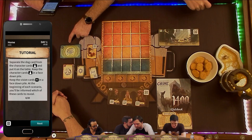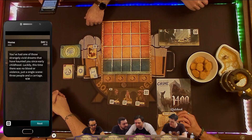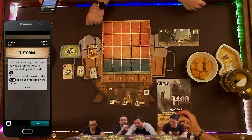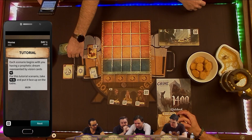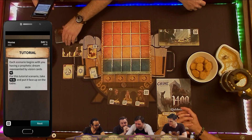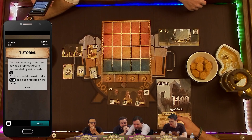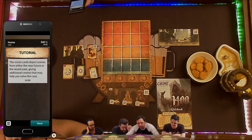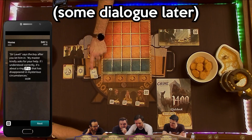At the beginning of each scenario, you'll be informed which of these cards to reveal. Each scenario begins with you having a prophetic dream represented by a vision card. For this scenario, take vision card number one — which is probably this one — and put it face up on the table. The vision cards depict scenes from either the near future or the recent past, giving additional context that may help you solve the case. That's card number 11.